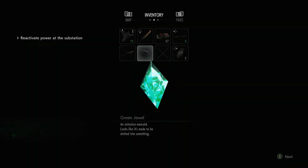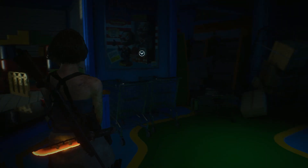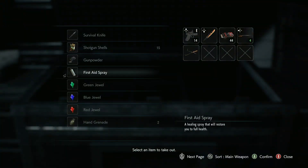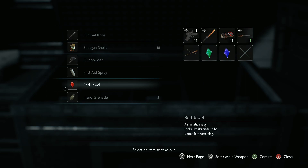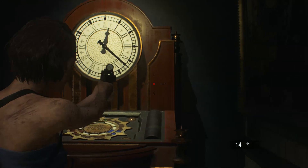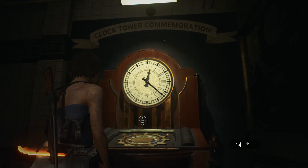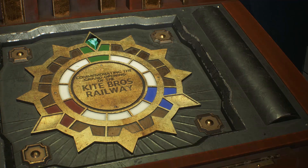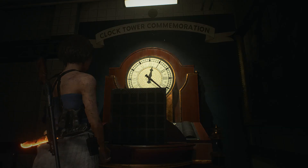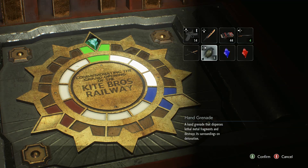Alright, now that we've gotten the green jewel we've got everything we need to actually go off and complete the puzzle. So now we just gotta head back to the subway station and put the jewels in. The order does not matter — I just decided to do green, blue, red — but again, the order does not matter.